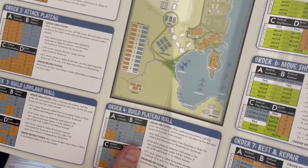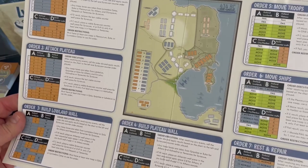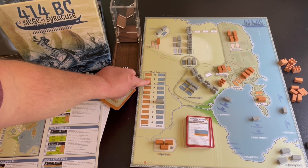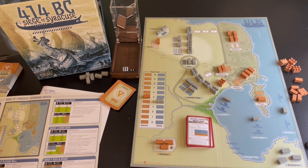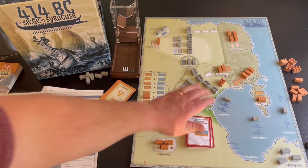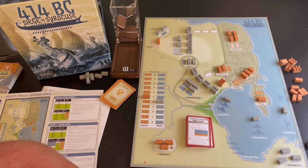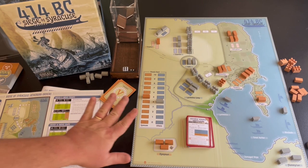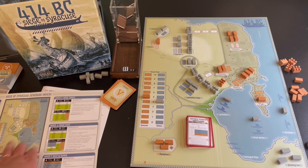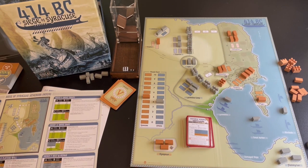In my playthrough, within the first two or three cards I had reduced Syracuse morale down to five or six. I thought I might win via morale loss, but I kept my wall-building strategy. Some results on the tables forced the Syracuse player to lose units, which drops morale. I could have just hammered attack lowlands and attack plateau repeatedly to knock their morale down — and probably won that way — but building the walls gives me that thematic feel of the siege.